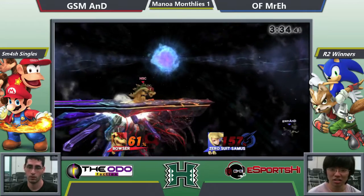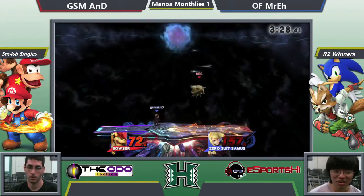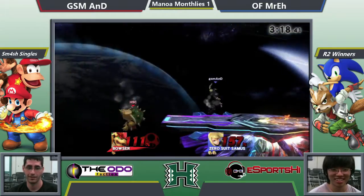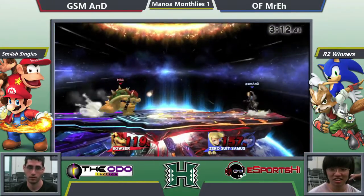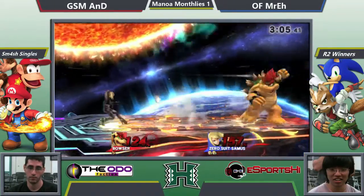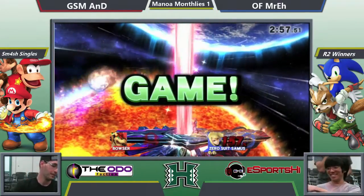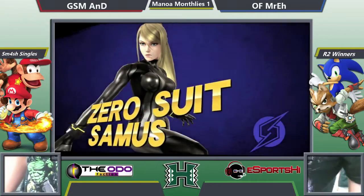Mixups by A and D — puts the down air in there, waits on the down air by Chad, gets the grab back. Nice back air. Forward smash again. A and D being a lot more conservative with his up B's this round. Up air. Down goes Lizard — A and D advances.